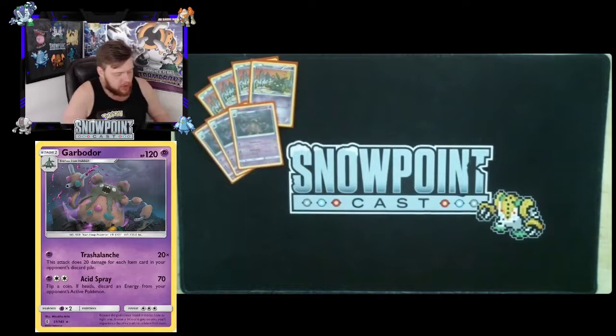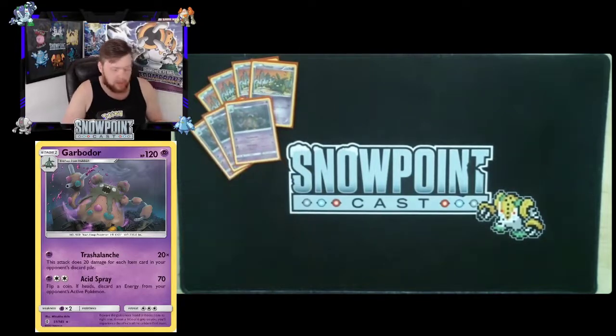You're playing three of the Trash Launch Garbodor — 120 HP, one of your main attackers. Trash Launch for one Psychic does 20 times the amount of item cards in your opponent's discard pile. It really punishes speed decks that play Max Elixirs, Aqua Patch, and similar cards. This card punishes any player not mindful of how many items they're playing, because it adds up super quickly in the mid and late game.